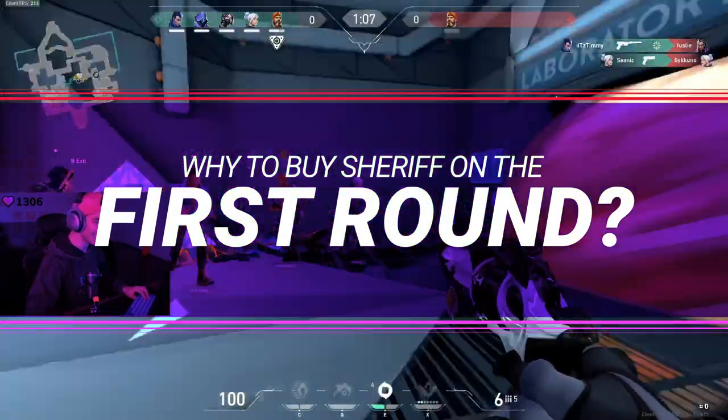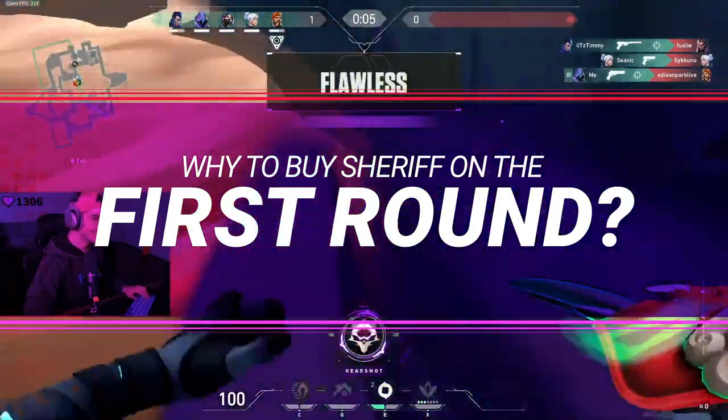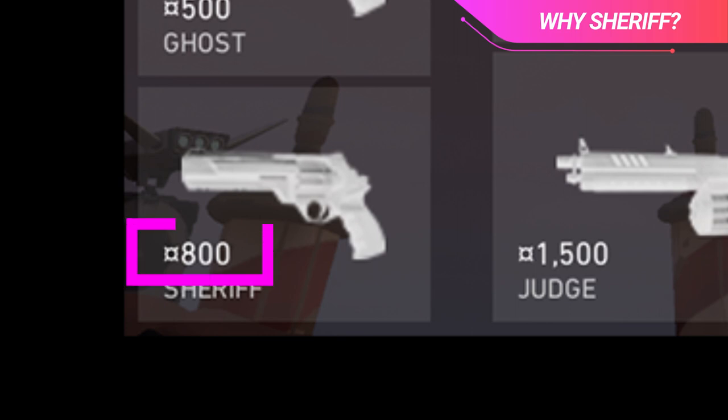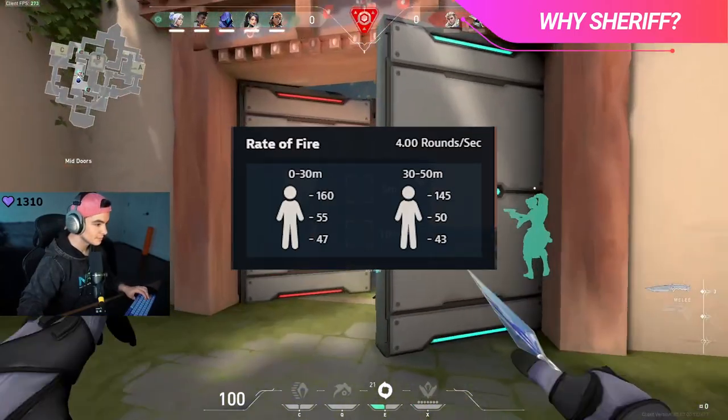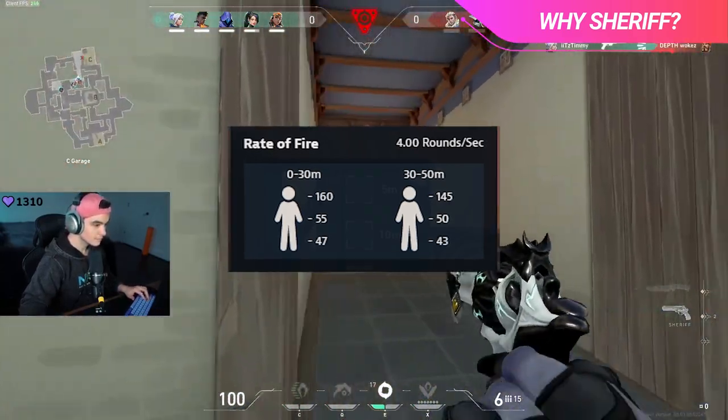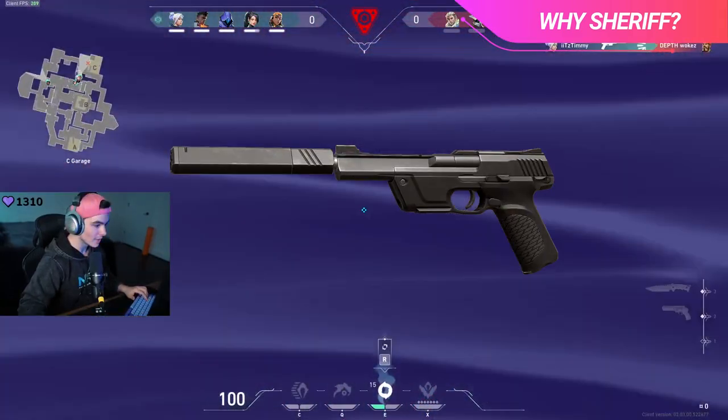The first thing we need to focus on is why you run the Sheriff in the first round. When you buy a Sheriff on pistol rounds, you're sacrificing the ability to buy any abilities as well as armor. What you get in return is that on pistol rounds specifically, the Sheriff is the one pistol that will always one-hit players when you hit them in the head.